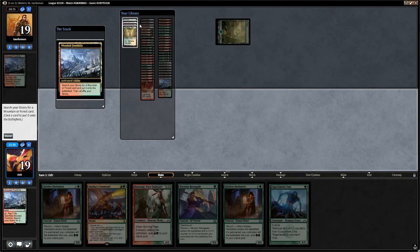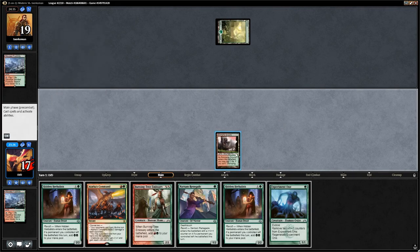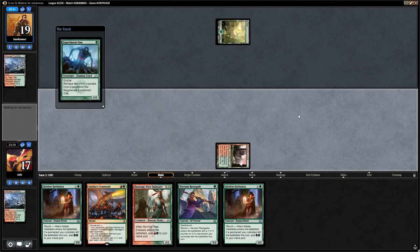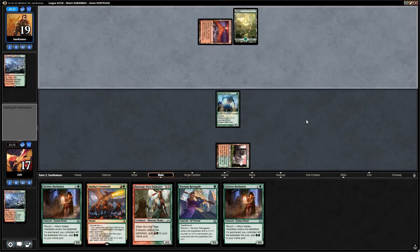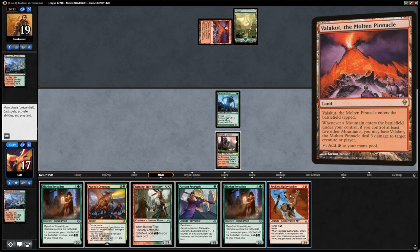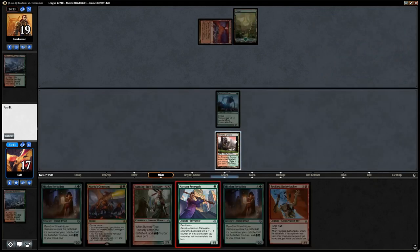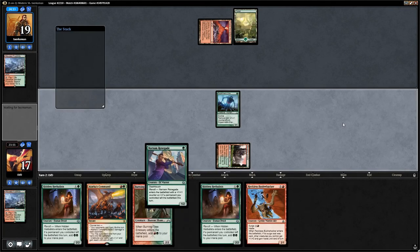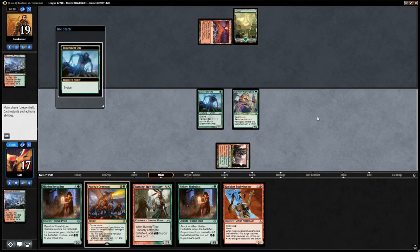We get a Stomping Ground and play Experiment One, really hoping to find another Fetch Land on top. The opponent plays a Valakut and we didn't find a second land — just a Reckless Bushwhacker. We'll play out Narnam Renegade as a 1/2 since if we do find a second land we can deal a lot of damage next turn.